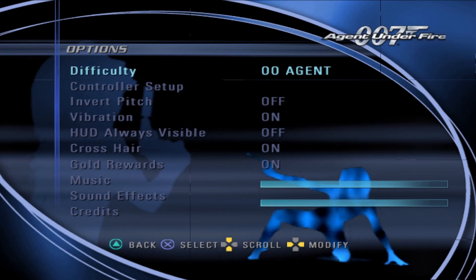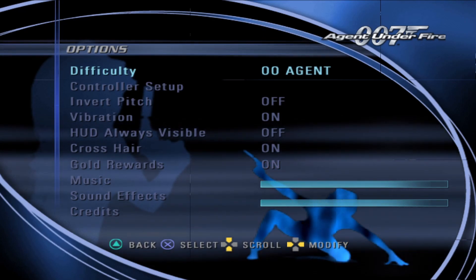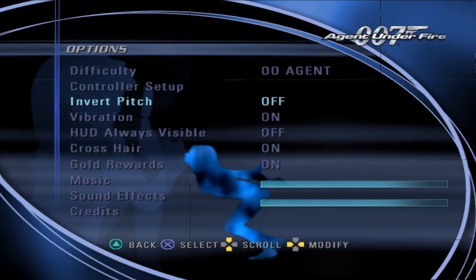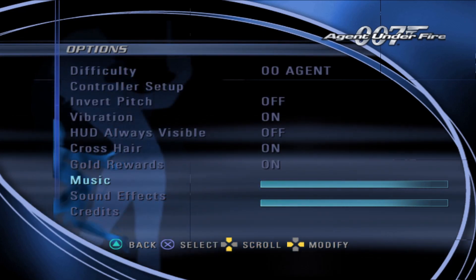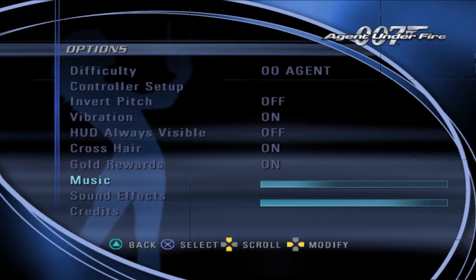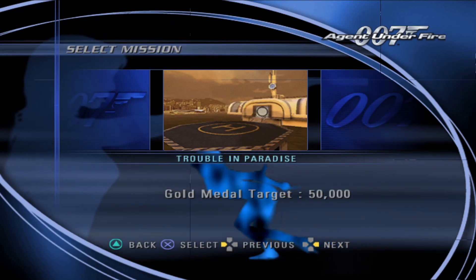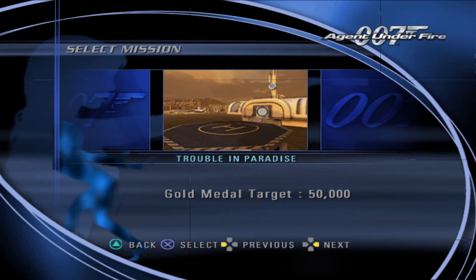Difficulty — I guess we'll put it on 00Agent. I'll just leave this stuff for now. I'm going to have to bring this down just because of audio; normally they blast the music way too loud. All right. Mission select, and we'll start with Trouble in Paradise.